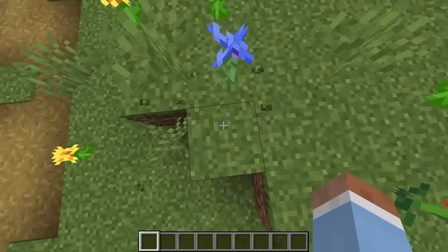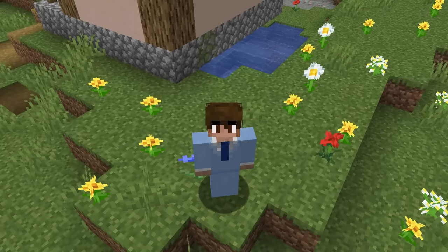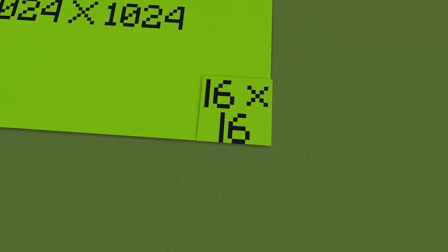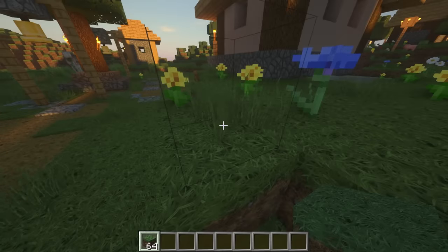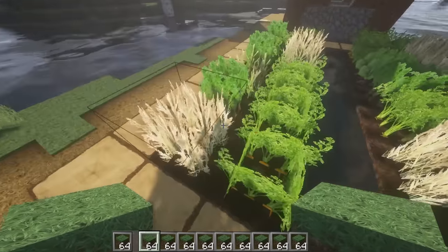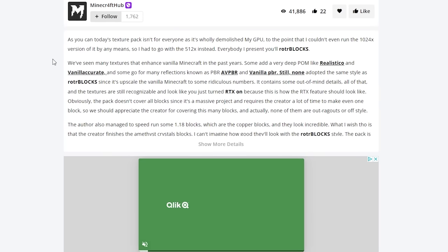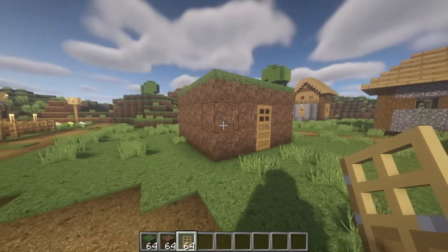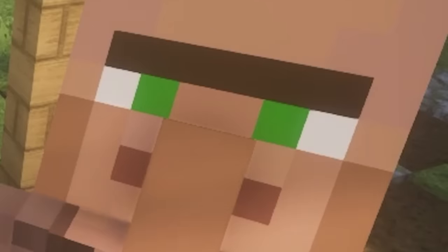Let's start with the grass. In real life, grass is not 16 by 16. The Rotor Blocks texture pack fixes this — not at 32 by 32, or 64, or 128. This texture pack is 1024 by 1024. So real you could buy it at Home Depot. Worth the $8 purchase, especially since the first sentence on the download page said 'this wholly demolished my GPU.' Exactly what I was looking for. Even the green top looks good.